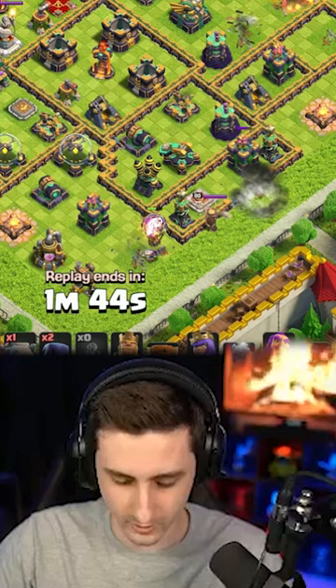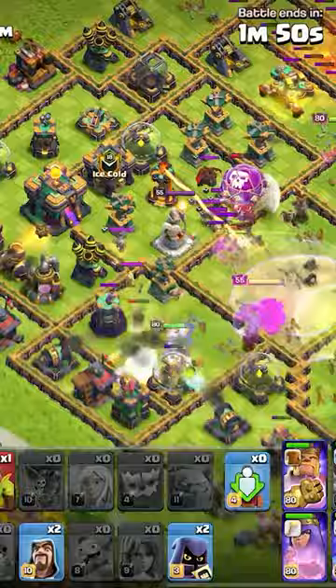Get the golem on the archer tower. King still has his ability. RC is moving — nice, valkyries came out! The valkyries are coming around and they're protecting all the valks, the king, and everything. Look at that, that's two triples right there!